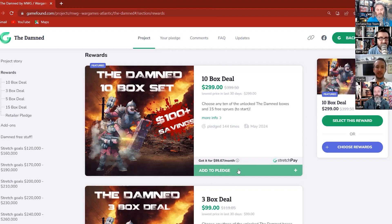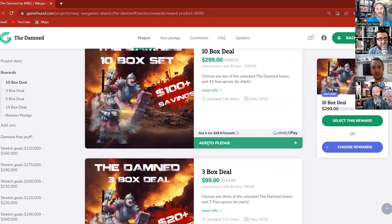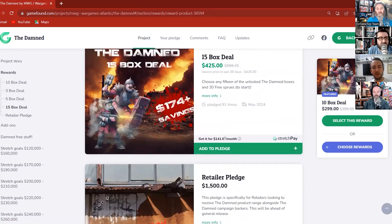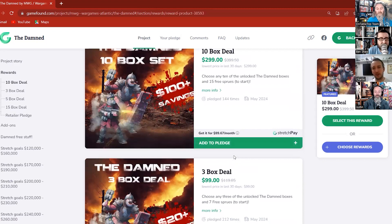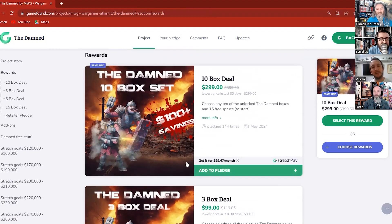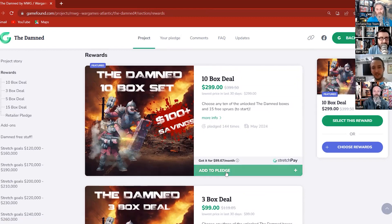We've partnered with GameFound for stretch pay — it's a choice, you don't have to do it. Any pledge over $200 gets access to stretch pay and it allows you to split your payments over three months — hence it showing £99.67 per month. There's no additional interest — it's a flat-rate zero percent split over three months. For the 15-box deal it's £141 over three months. This just makes it easier to budget and get more stuff.